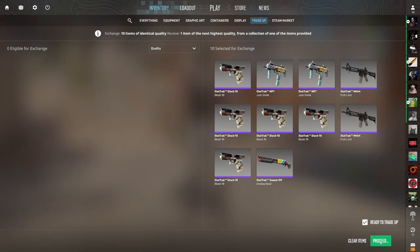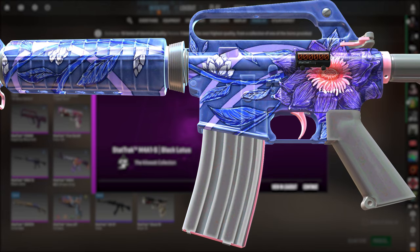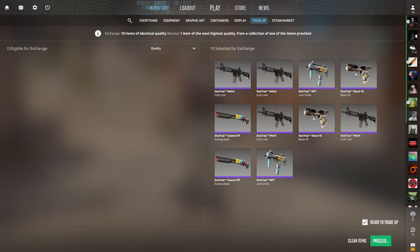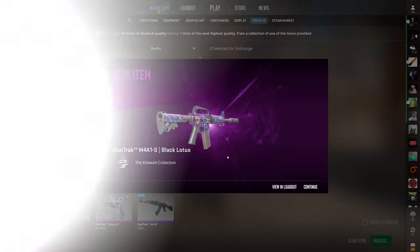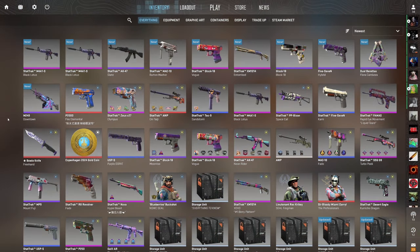We hit another over $30 profit item — we're going for the Black Lotus. First attempt — let's go! We hit the Black Lotus! That's insane, big profit on the episode. Final trade-up — can we hit back-to-back Black Lotus? As long as we don't see that USP Jawbreaker, I'm happy. Show me a Black Lotus — boom, let's go! What? That's over $100 of profit on the video — back-to-back-to-back $30-plus profit items. What an absolutely lucky day.